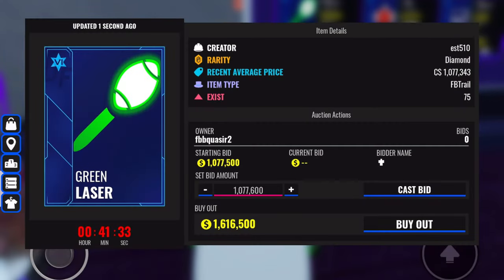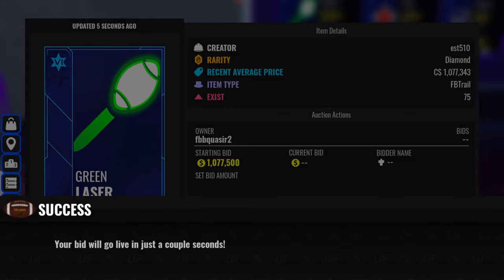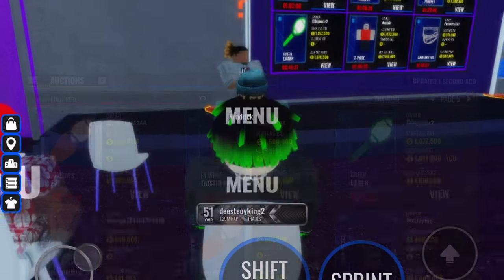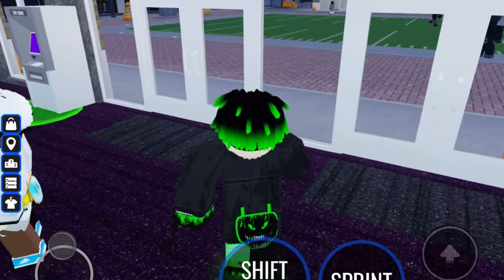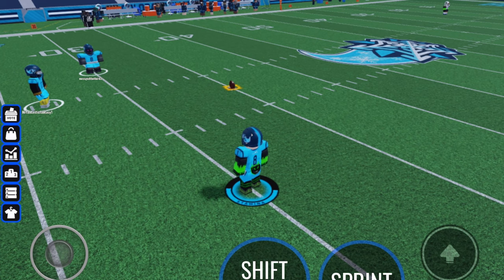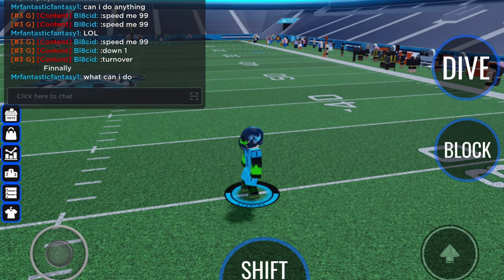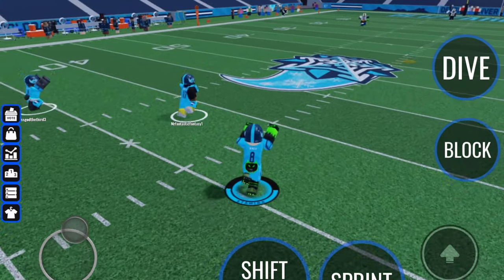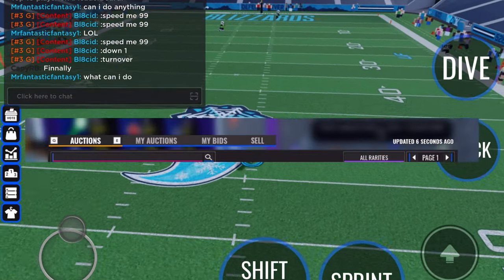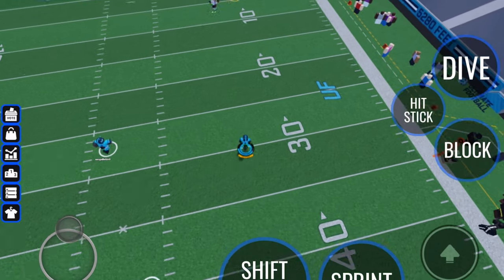The only problem is that these items cost coins, the game's main currency earned through gameplay, park, and more. If you have enough coins you can either put a bid on the item or buy it out for a more expensive price. Buying out automatically gives you the item, while bidding gives you a chance unless someone else bids more before the auction expires. Once you bid, it shows up in the My Bids tab. If it disappears, you've been outbid or someone bought it out.